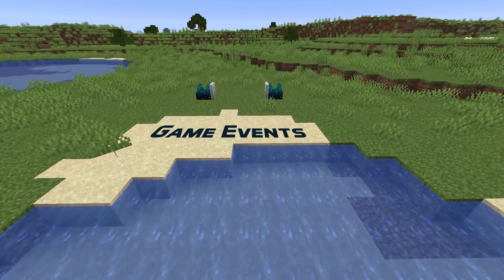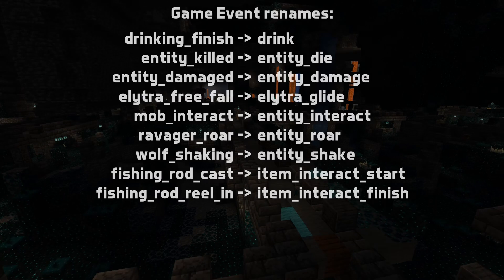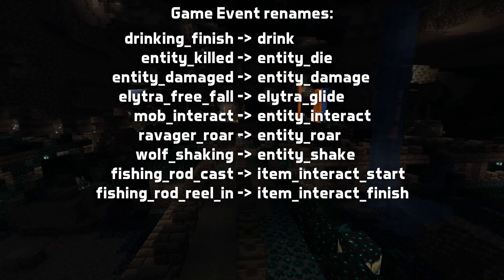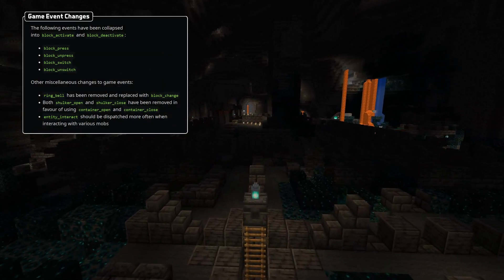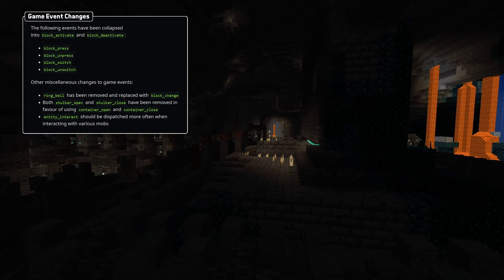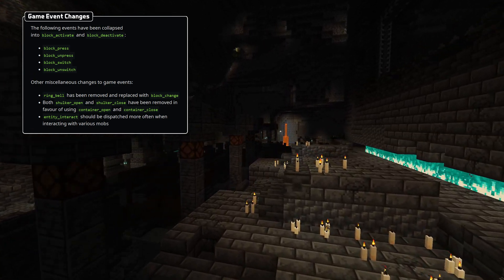Speaking of game events, there are some changes there too. A number of game events have been renamed for consistency — you can see the full list on screen now. A few game events have also been merged: block_press and block_switch are now both block_activate, and block_unpress and block_unswitch are now both block_deactivate. Ring bell has been removed; a block_change event is now triggered instead.